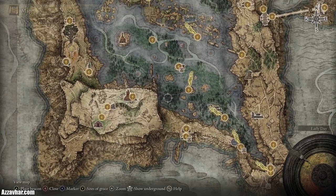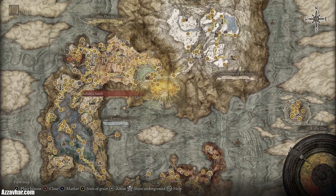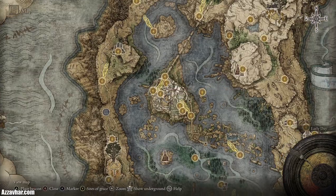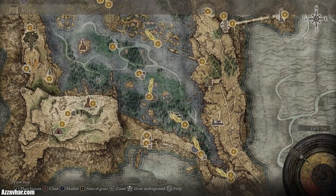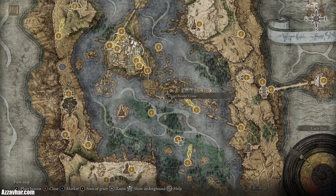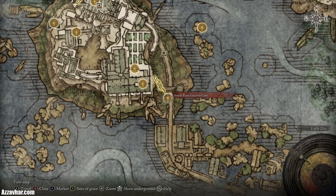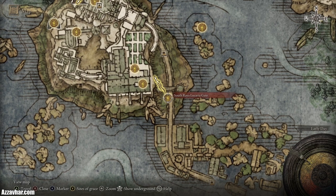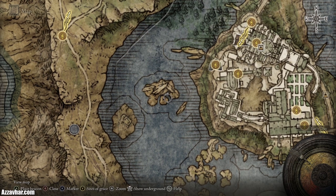The next place to tackle is Liurnia of the Lakes. The main boss we need to take out there is Renala, located at the Raya Lucaria Academy. Make your way through the lakes up to the south Raya Lucaria gate. To actually open the gate and get inside we'll need a key — head west first and then north until you get to this section on the map. The key is located just here.